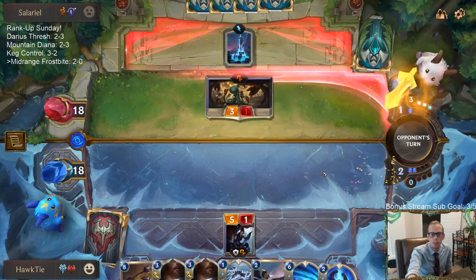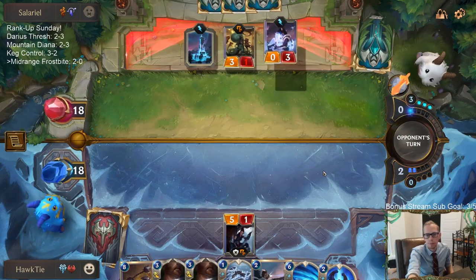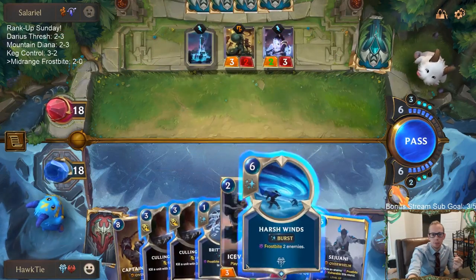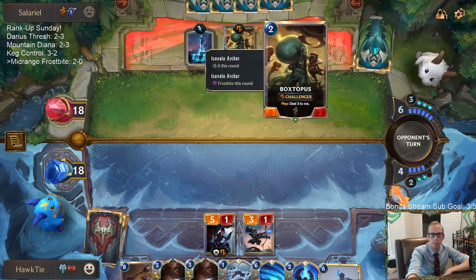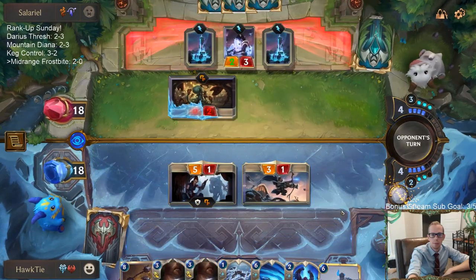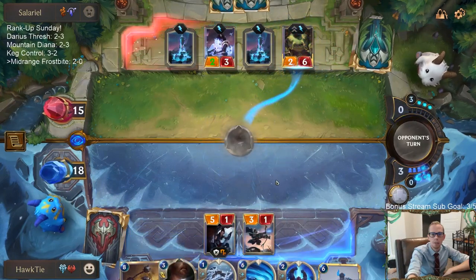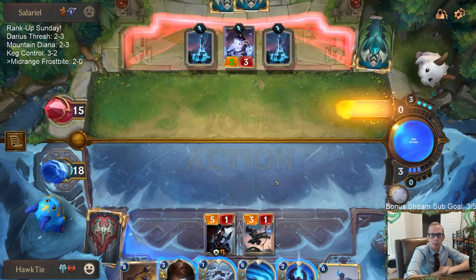Do I want to use Troll Chant if they challenge here — am I using Troll Chant or Brittle Steel? The answer is neither. We want to keep on killing these things that are damaged. Probably casting Culling Strike this turn with whatever else they play. No Pale Cascade — we would have had Troll Chant to counteract Pale Cascade. It looks like we're pretty good from here.